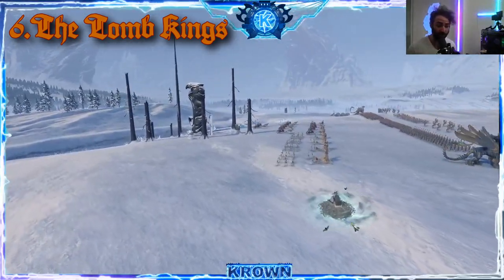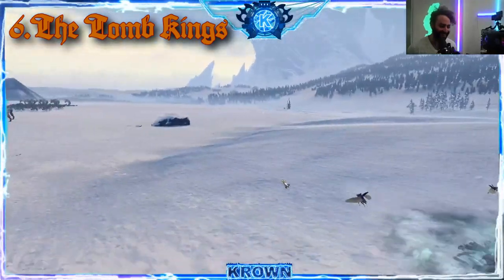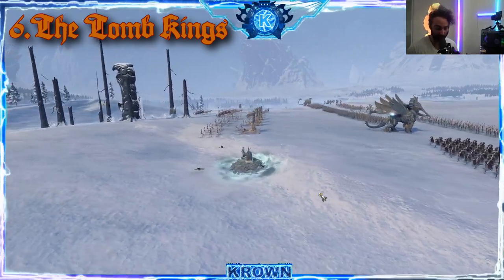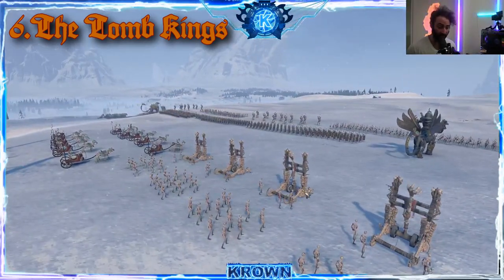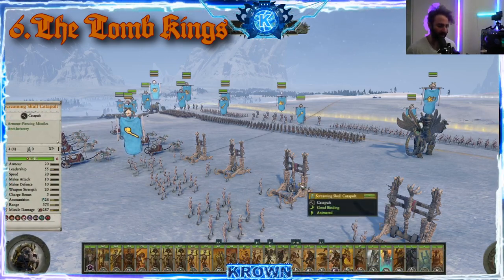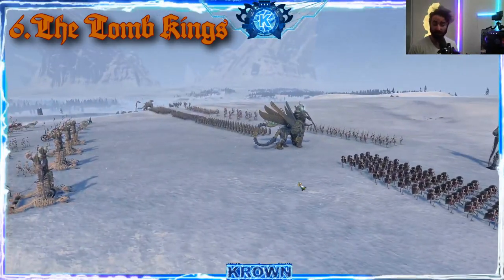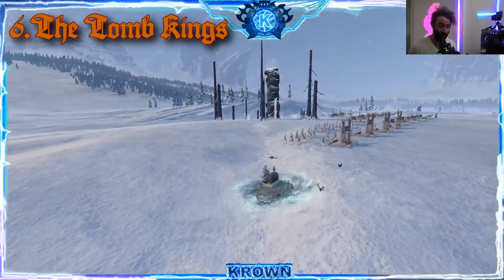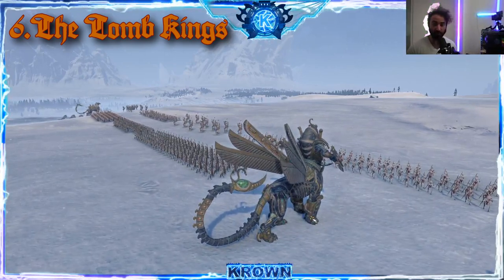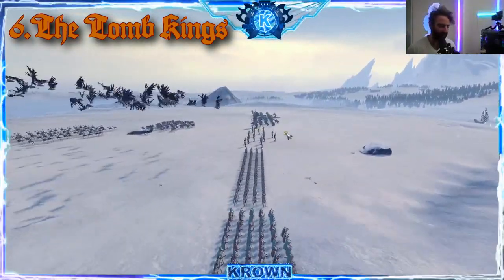Their ranged options are actually surprisingly very good. The Casket of Souls does a great job from downtown. And of course their Screaming Skull Catapults do pretty well in their own right. So that's how they play — pretty good artillery, not many options but the ones they have are very good. Their constructs are numerous and specialized for taking out enemy frontlines. The Hiero-Titan is perhaps one of the best hero killers in the game.